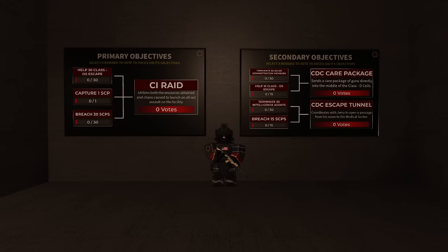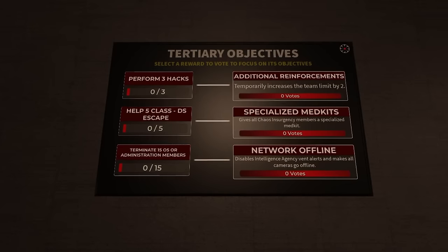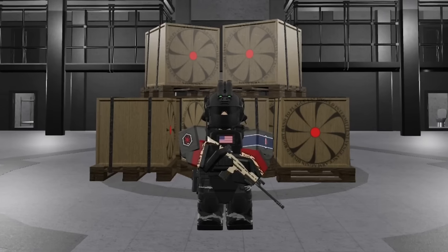To start off with the biggest update, we have Chaos Concerns Objectives. These objectives come in the form of Primary, Secondary, and Tertiary Objectives. As a team, you can vote on any of these objectives and rewards to have a clear vision on your game plan so everyone's on the same page.